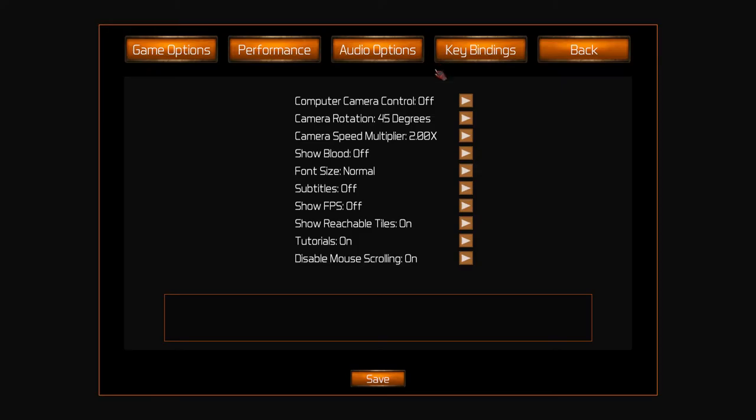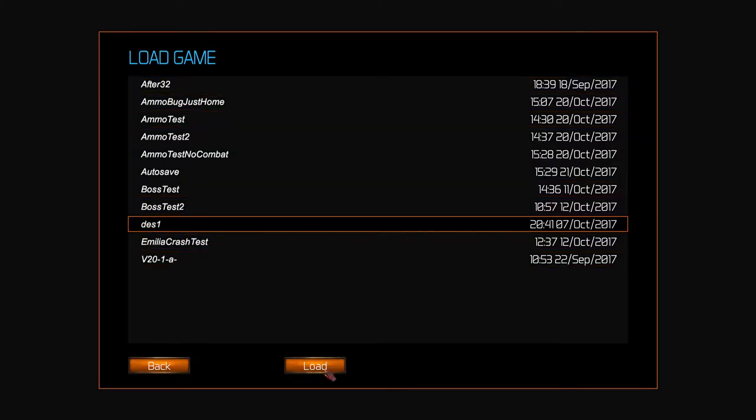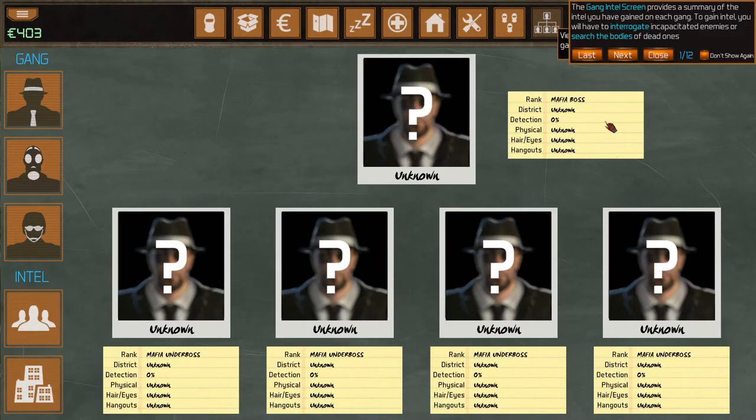Moving on to Gang Intel — a portrait has been added for each one of the 15 gang leaders. Previously it was just using a default, so it will show up once you know what their physical description is. Instead of requiring three pieces of Intel, Gang Leaders and Rackets now require two. The problem with Intel was that the rate at which you gained it was just much too slow. This reduces the amount of Intel you need by 33%.